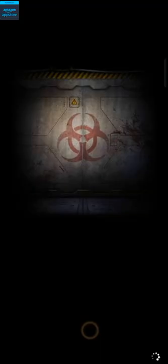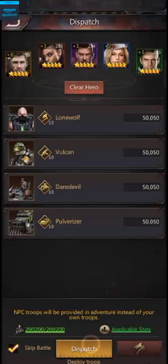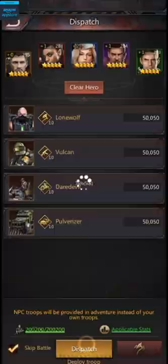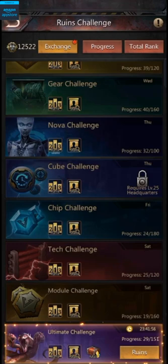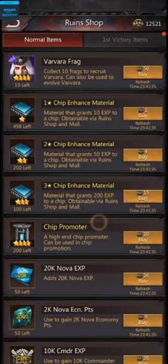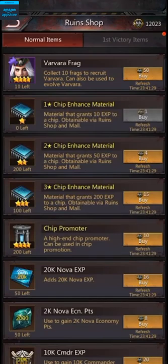Just like that, you can challenge multiple floors. I'm going to skip the battle now and click dispatch. I cleared floor 29. Eventually I'm going to lose because my stats are not that high — and there, I just lost that battle. My enemy had much higher stats than me, so it's obvious I lost. That's how the ultimate challenge works. Once you finish this challenge, the next day you'll get rewards based on your highest floor, and you can exchange those points for items in the ruined shop — for example, chip enhancing materials to upgrade your chips.